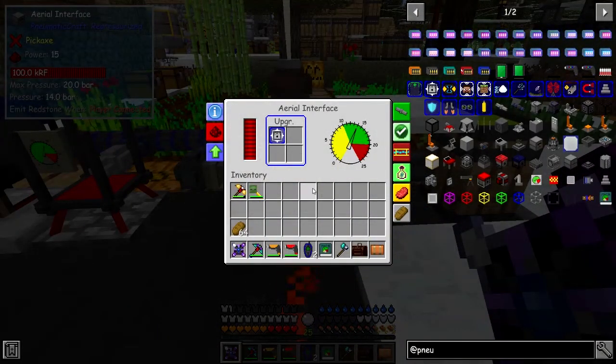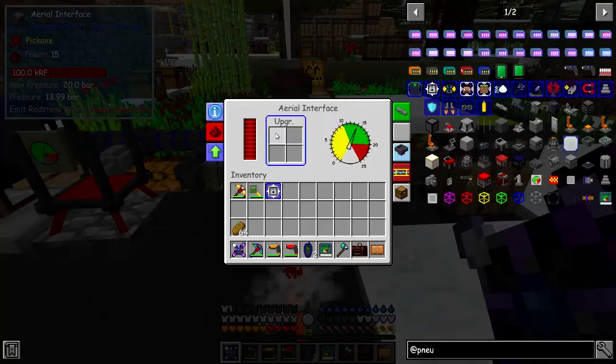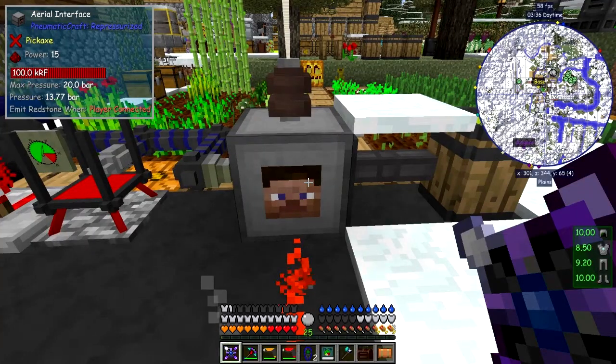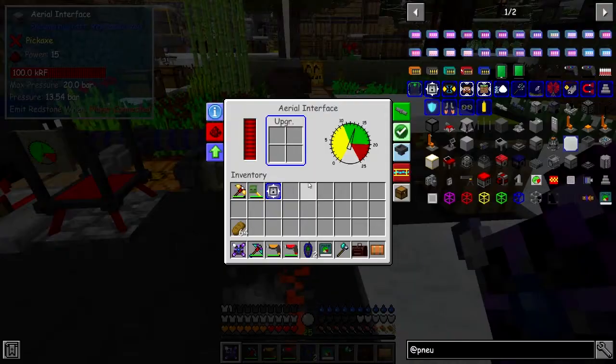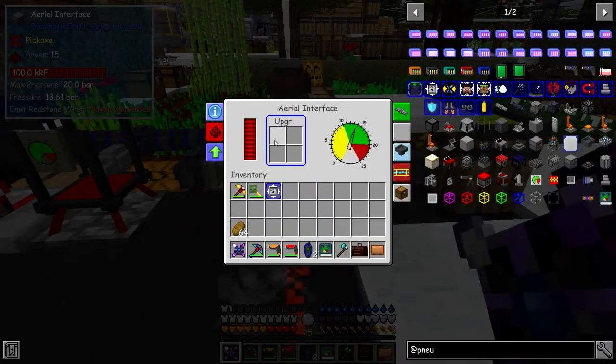The problem seems to be that the aerial interface has got this dispenser upgrade. So as soon as I remove this dispenser upgrade and press escape, you'll see that the armour starts to get charged up straight away. With the dispenser upgrade it's not charging, and without it it is charging.